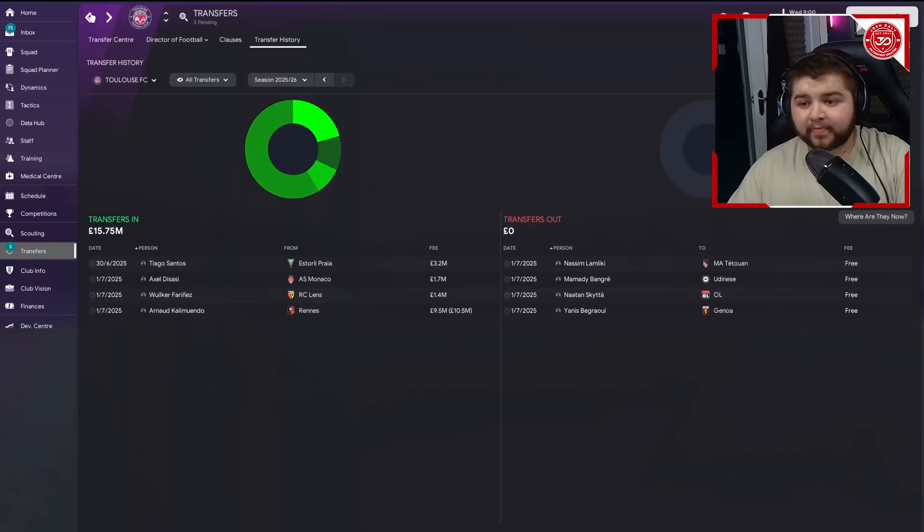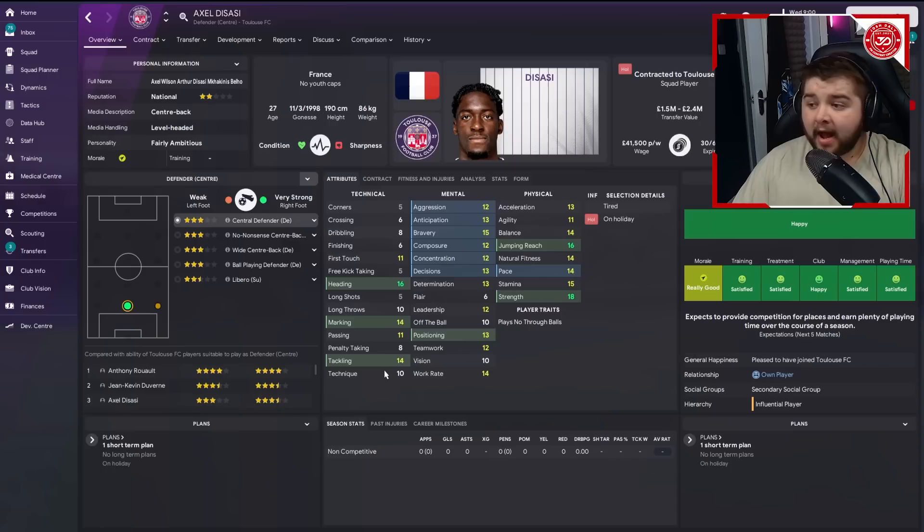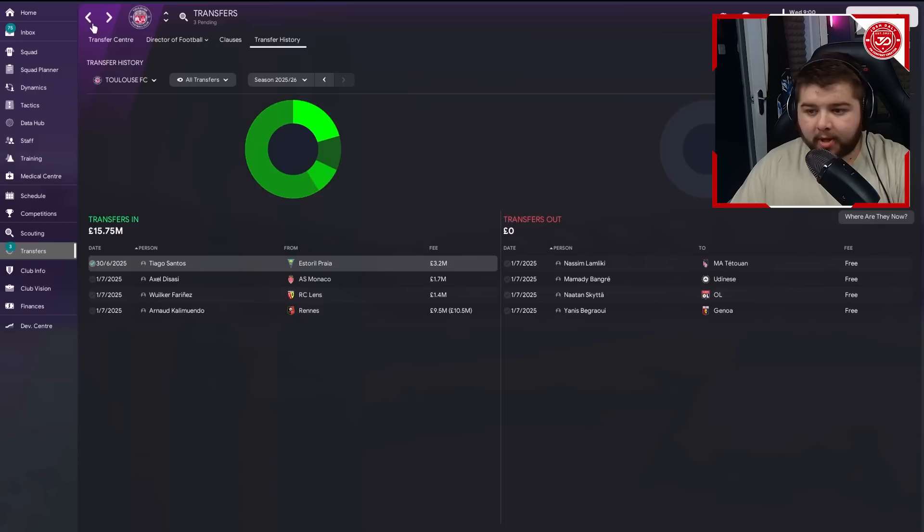From Monaco we attracted Axel Datai - a 27-year-old with 14 tackling, 13 acceleration, 14 pace. The real standouts are his physical attributes: 16 jump and reach, 18 strength, 16 heading. For that price tag and wage, he's an absolute must for Toulouse as we look to strengthen the back line.